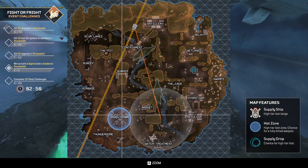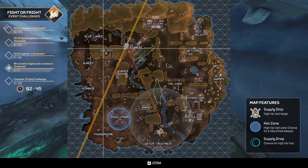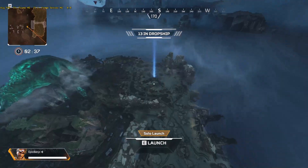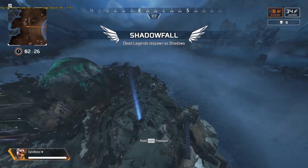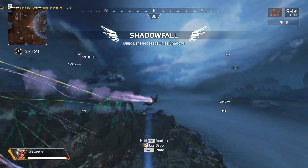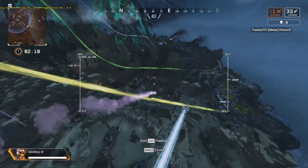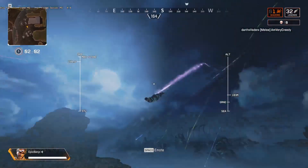Everyone's going to rush all the way over to Skulltown and the main circle. I chose to go anywhere else but there — as far as I can — so that I'm alone. Watch where everyone's going during the drop-in. Basically try to avoid other players as much as possible. Let's go to the market; I don't think anyone else is coming here.